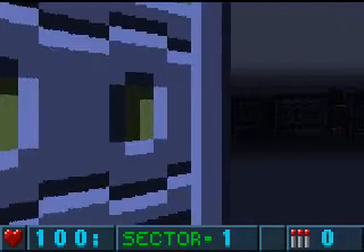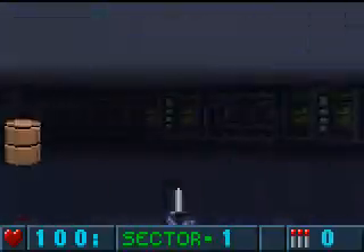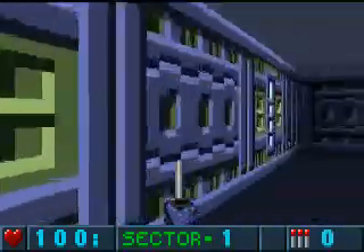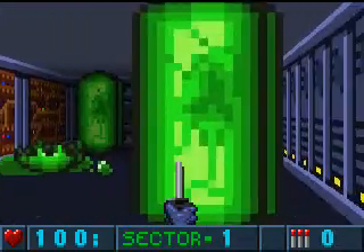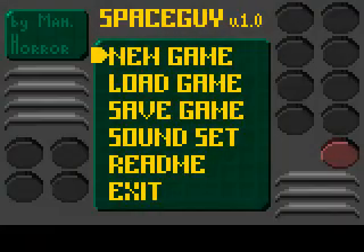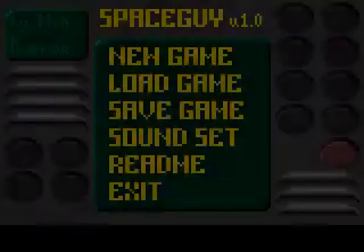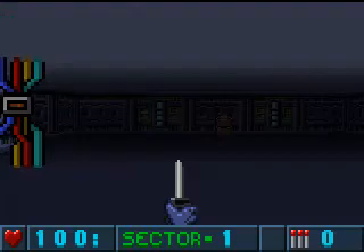Alright, let's do it. Oh my god, this really is just Doom 3D — sorry, Wolfenstein 3D, isn't it? So do you think Spacebar interacts with stuff? I should check. Does Spacebar interact with stuff? There's no interact? How am I gonna open doors? Is no one concerned about opening doors?